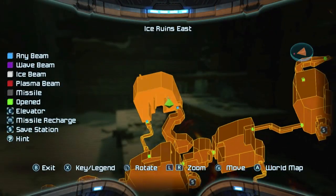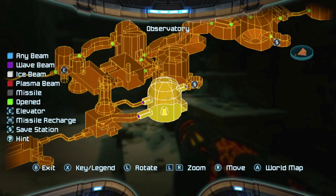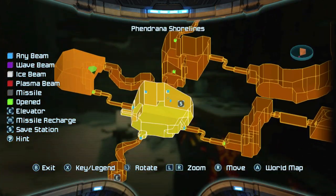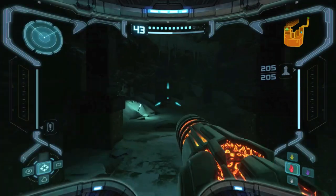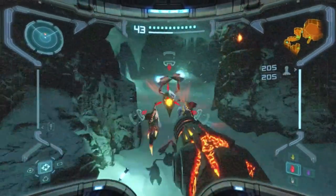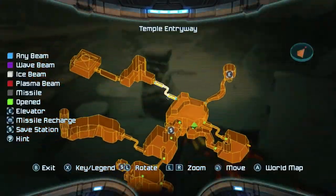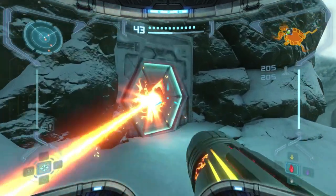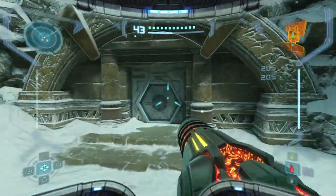Now we have to make our way over to the control tower, which I think would be to the left this way. We're nearly done here in Phendrana Drifts — we just have the space pirate facility to go through to get some lingering pickups that we didn't get before. We're kind of just going straight through all these doors.